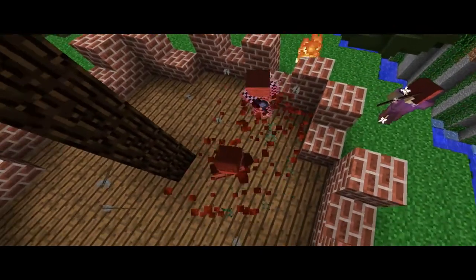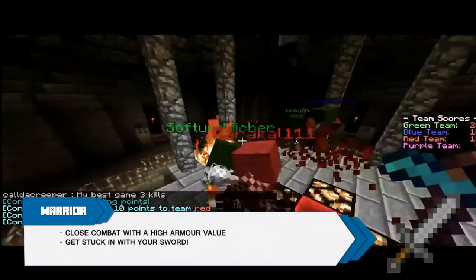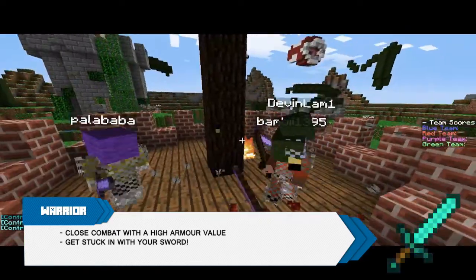Here at Control Point we've got 4 different types of classes. First we have your Warrior class — close combat with a high armor value. Just try to get in there and destroy everything you can with your sword.